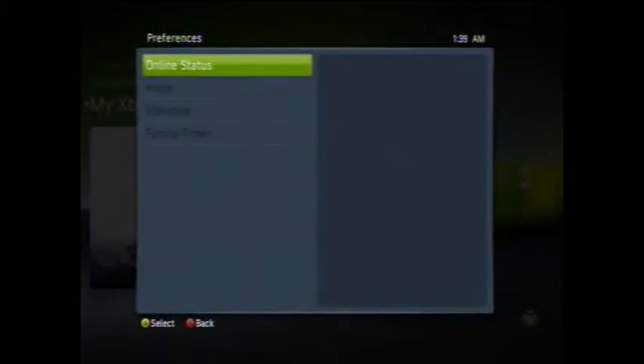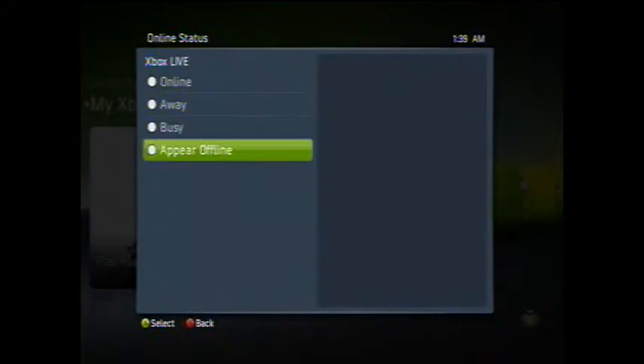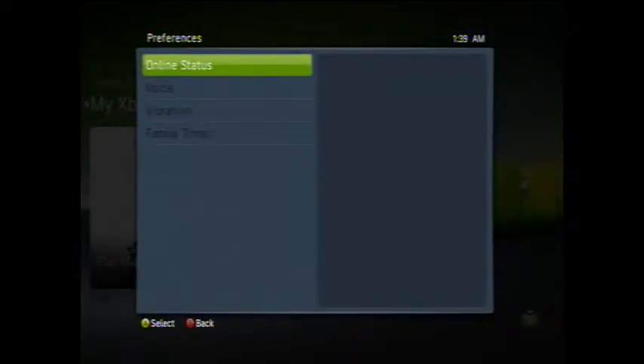You go into your settings, preferences, online status, appear offline, and then you sign in to your account.